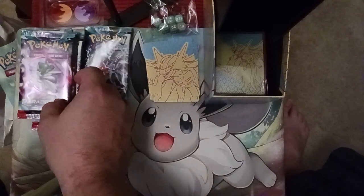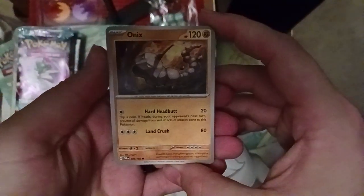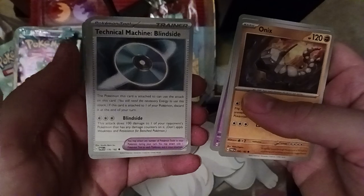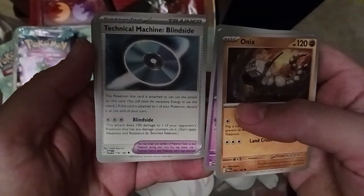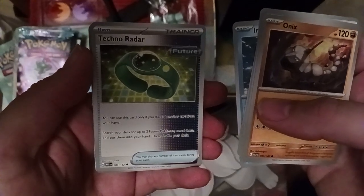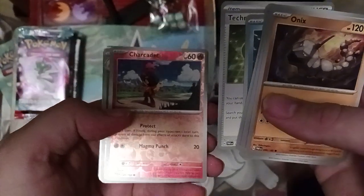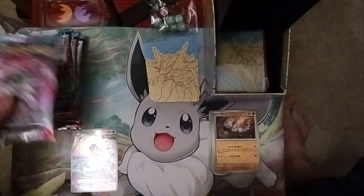Pack one: we've got Onix, Tink-a-Tink, Char-Cadet, Flittle, and Technical Machine Blindsides — they're adding in these tool cards that give you moves. This one does 100 damage to an opponent that already has damage counters on it, so it's kind of like a snipe card. Also Iron Bundle and Techno Radar, a future trainer card — you can discard a card from your hand to search your deck for two future Pokemon and put them into your hand. Got a holo Char-Cadet, holo Crustle, a Palkia, and Water Energy. No hits on this one.